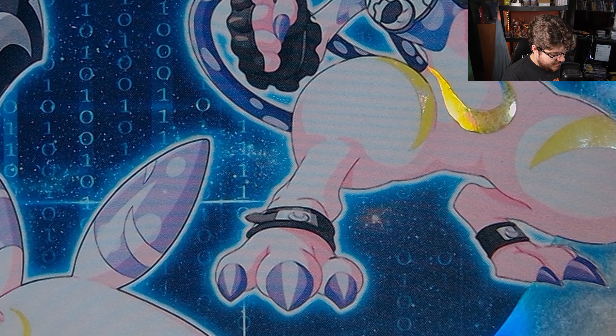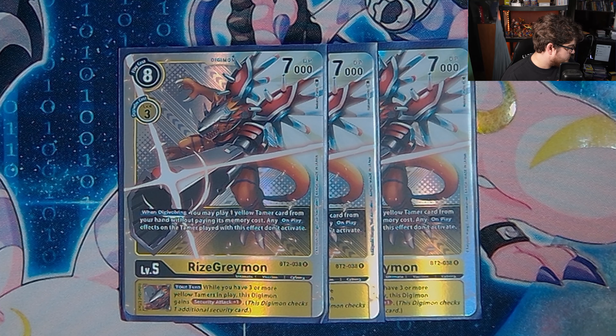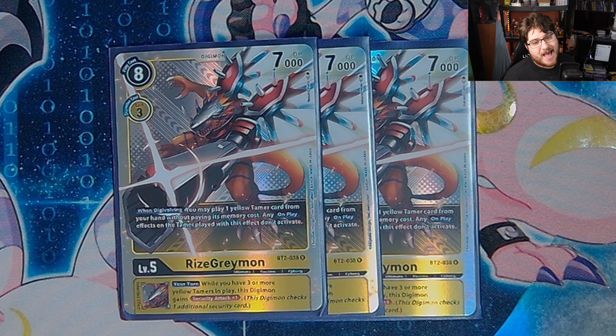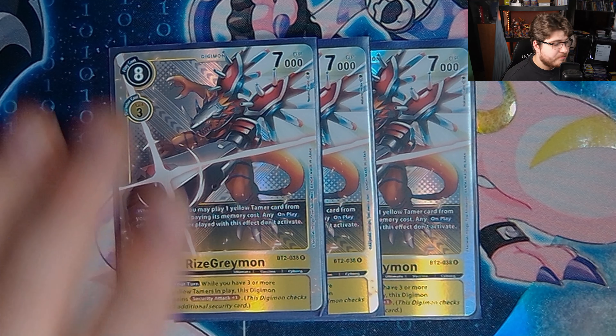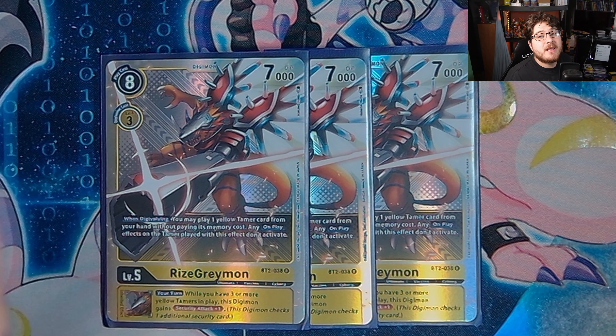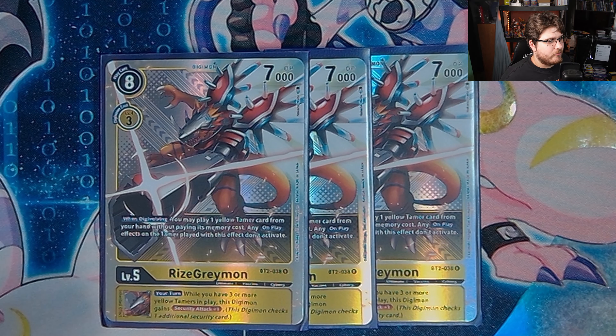We are playing three Rise Greymon. When digivolving, you may play one yellow tamer from your hand without paying its cost — any on-plays do not activate — so free value there. While you have three or more yellow tamers in play, this Digimon gains security plus one, adding extra punch power to clear out security stacks. This deck isn't purely control — you can switch between tempos. You're really a mid-range deck with a lot of pressure, so having that variety is good.